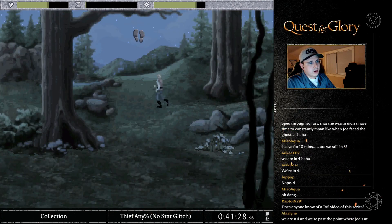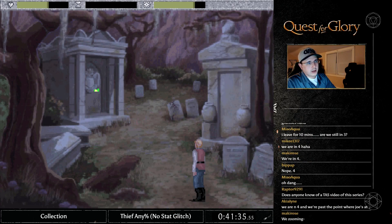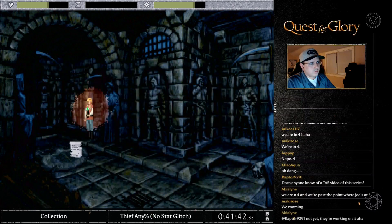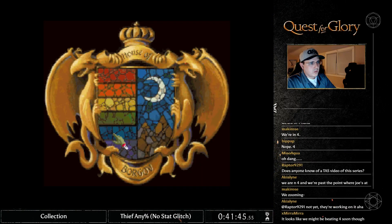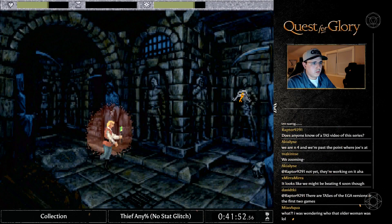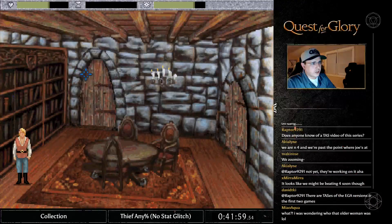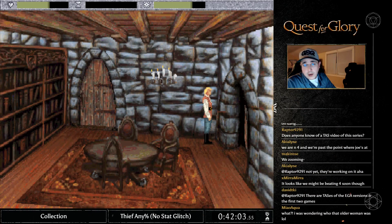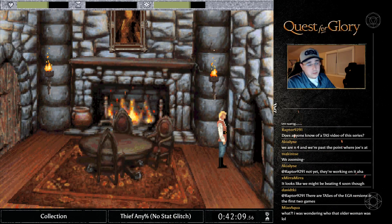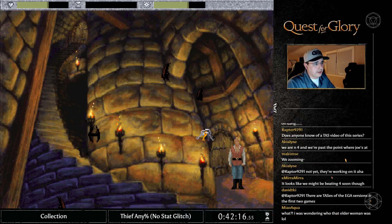Luckily the castle's not too far — we shouldn't hit any RNG encounters. I'm going to queue up the Open spell because we need it here. Click through — we are now heading into the crypt. B-O-R-G-O-V: spelling Borgov out in colors gets you into the crypt. One of the things I'll be doing before I finish up in the castle is training my Open spell, because if you do not have at least 50 in your spell skills heading into Quest for Glory 5, you will lose spells. If it's at 49 you lose the Open spell, and we need that to beat the game as fast as we do.